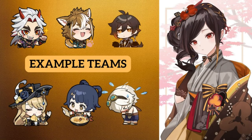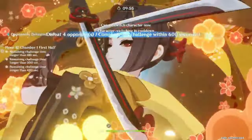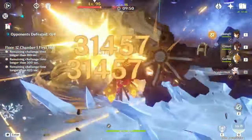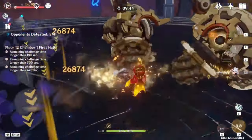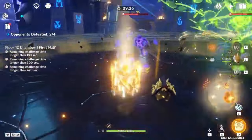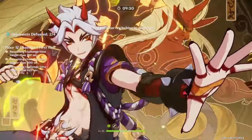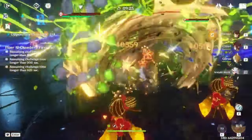Some example teams are mono geo Itto and Navia with Kiori. Here's a showcase of a mono geo Itto clear in floor 12 abyss to show how Kiori plays in an optimal team. If you're more casual and not going for the fastest abyss clears, Kiori functions well as a flex unit in almost any team, especially paired with Zhongli. Zhongli and Kiori is a duo you can slot into almost any team and they'll perform very well. Even without Zhongli, Kiori alone can be a competent flex option since she takes up no field time and her damage comes from her E, so you don't even need to worry about energy.